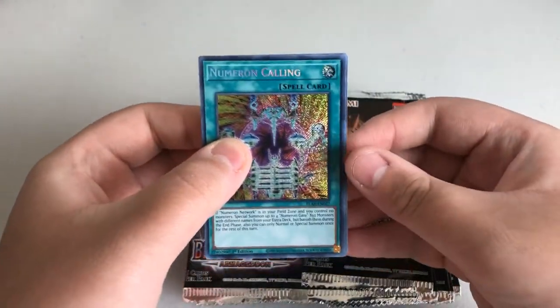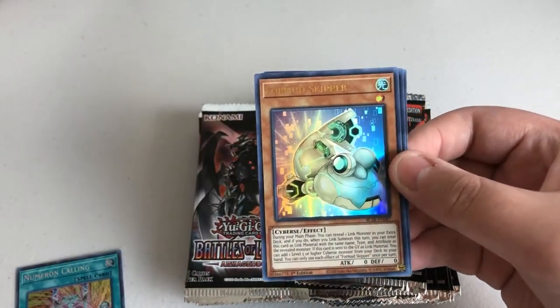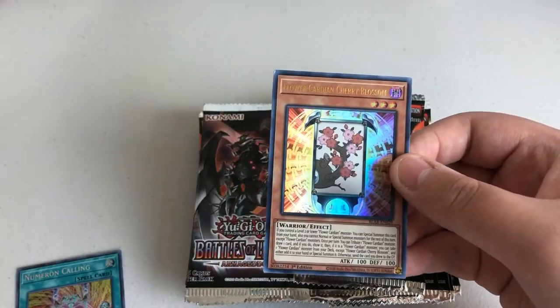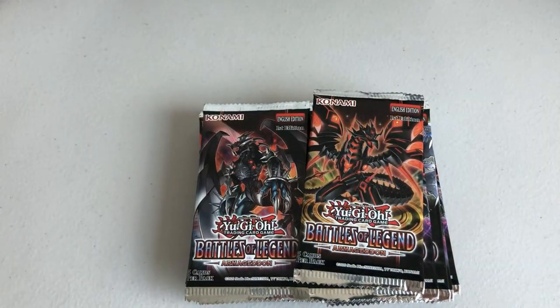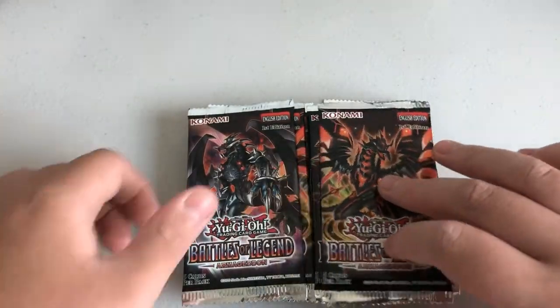Ooh, Numeron Calling already — that's a really good one! Appliance to Reuse, Mud Skipper, Goyo Defender, Roz Disappel, Flower Cardia and Cherry Blossom. Cool. Best part so far — Numeron Calling. Real good, real cool. Next.